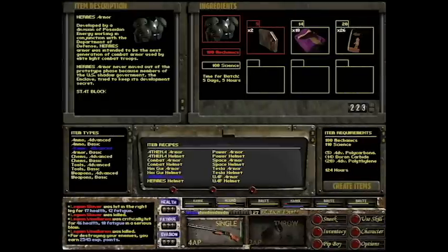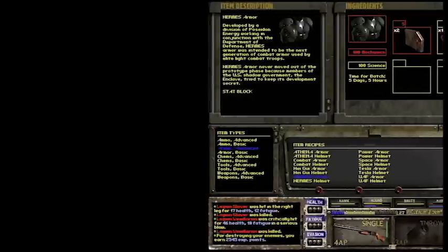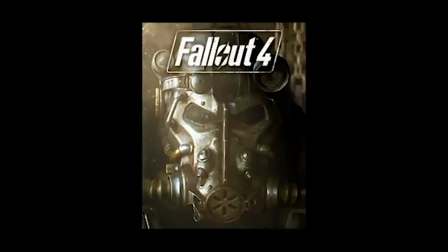Aside from the vehicles, Van Buren was also intended to officially introduce an actual full-fledged crafting system to the franchise. As you can see in this leaked screenshot, the player would have been able to craft all sorts of equipment, including ammo, armor, chems, tools, and weapons. The player would do this by gathering resources through scavenging or by breaking down items in their inventory, learning schematics through reverse engineering, quests, or perks, and then crafting them with specialized equipment or facilities such as the mobile science bay. If this sounds familiar, it's probably because it's very similar to the system that ended up being introduced in Fallout 4. Clearly, someone at Bethesda was paying attention to at least some of the features that were originally going to be introduced into the Fallout franchise as far back as 2003.